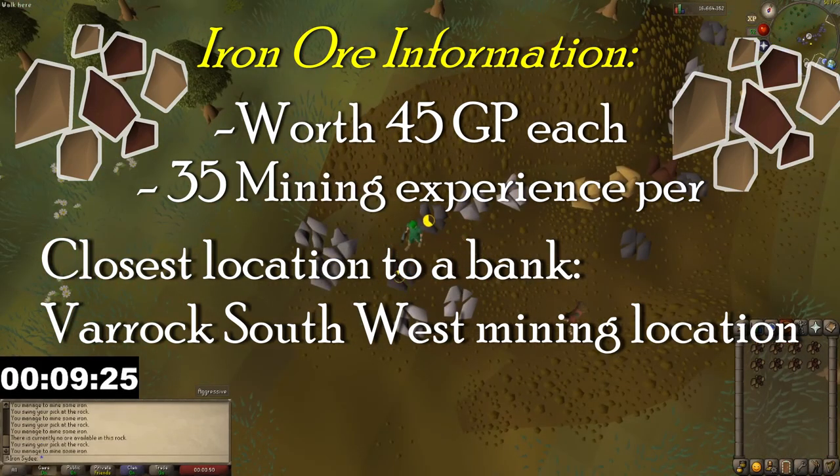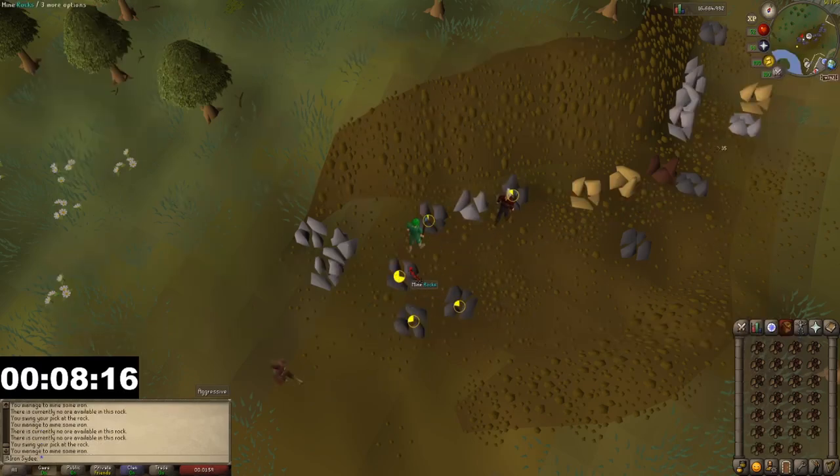Just a little added information on iron ore: at the time of this video iron ore is worth 45 gp each and gives 35 mining experience per ore. The closest mining location to a bank is the southwest mining location in Varrock.